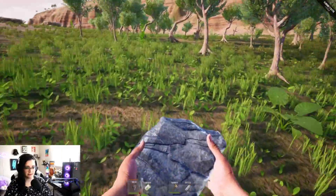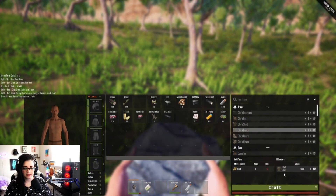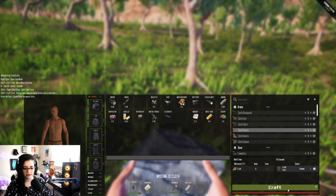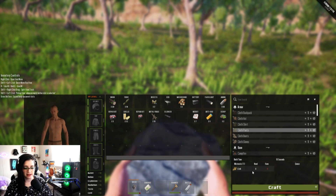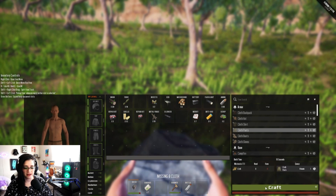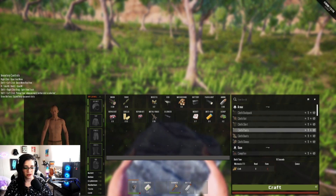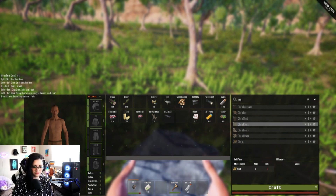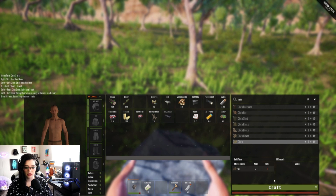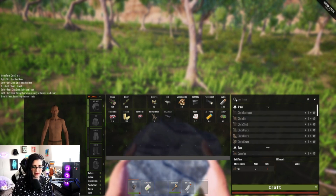Give me a backpack! Now can I make anything? I'm missing cloth — it says negative 10 but I don't know what that means. I just want to make some cloth. I need yarn and I don't know how to make yarn because it doesn't pop up.